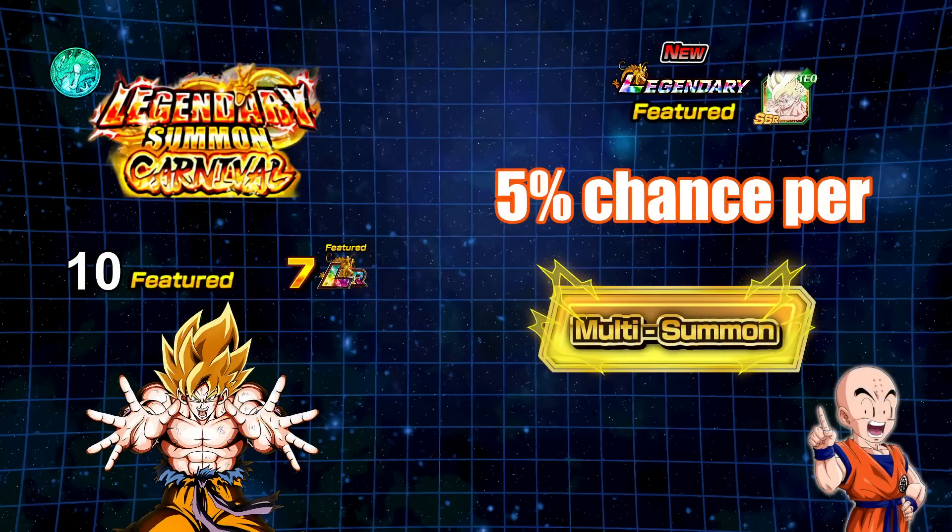Being that it is a brand new banner, it's a Legendary Summon Carnival. It is not double rates, unfortunately — I think a lot of people expected that, which is why there's a little bit of controversy behind this banner. It is introducing a new green coin, so this Super Saiyan Goku is exclusive to this green coin, while everything else that's LRs on this banner you can generally pick up as yellow coins. This being a 10 featured unit banner, it is a 5% chance per multi — technically 4.89% rounded up to 5% — to go ahead and pull this Super Saiyan Goku.